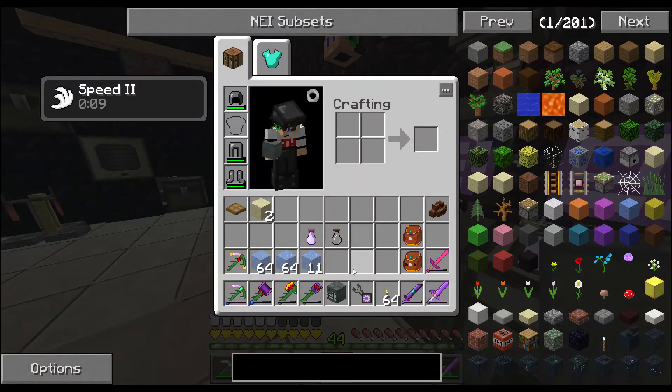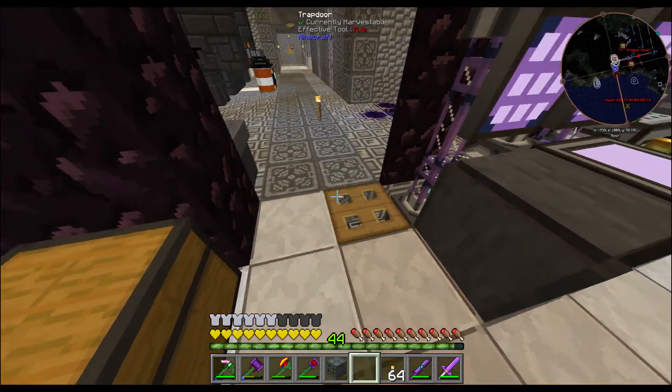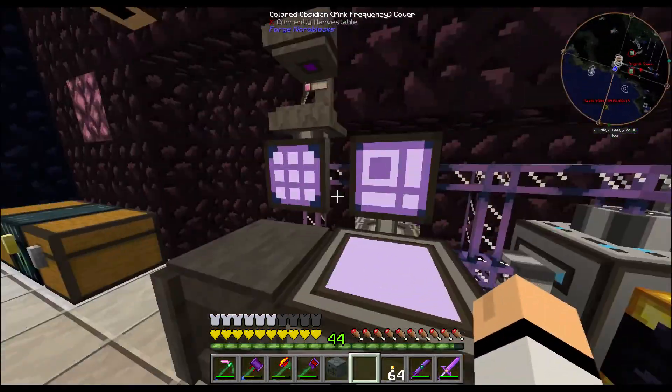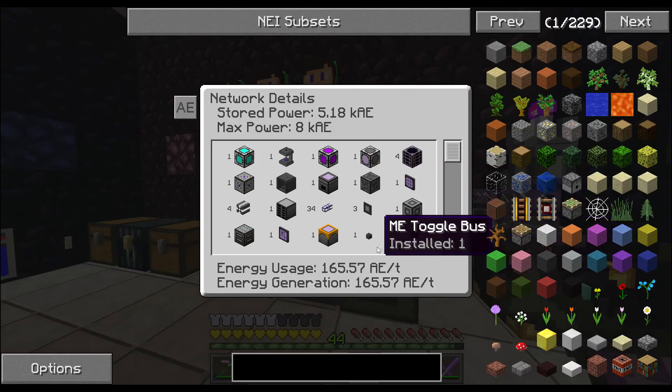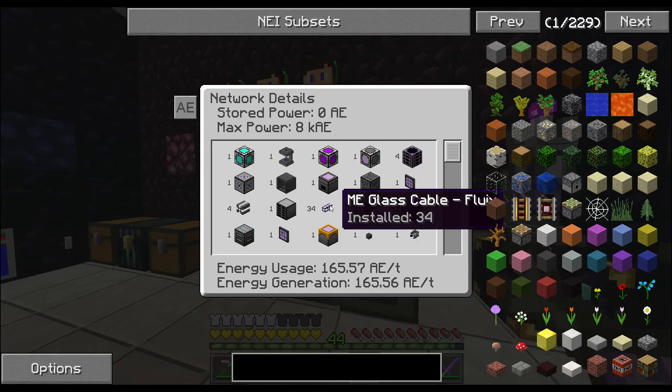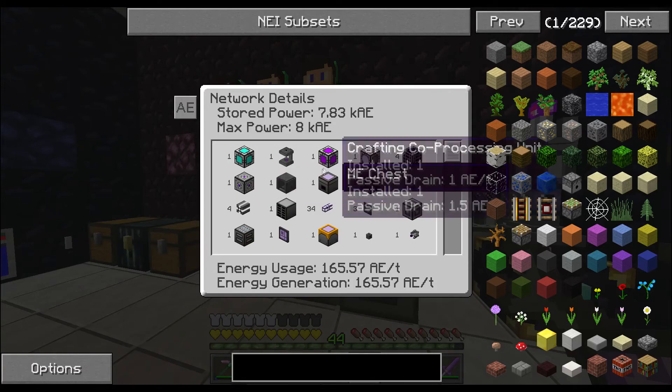There we go, just a quick way to get back up. Now the network tool shows 1657 - what you're producing. The cool thing is because I'm using the lava generator it will basically match whatever power is actually being drawn. The stored power won't really go up because I don't have any batteries hooked up right now - I disconnected them all. There's no point running off a battery when I can put power right into the energy acceptor.